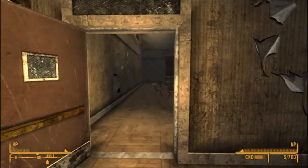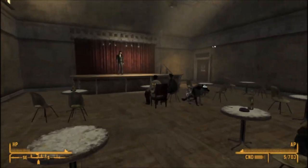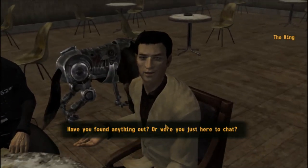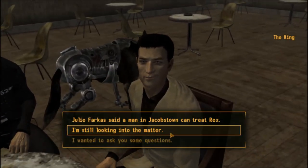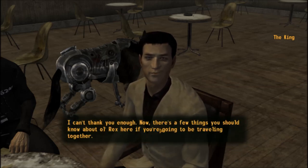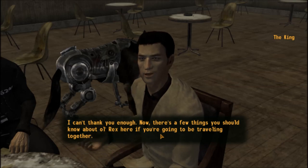Now check in with the King for one last time and he will give you Rex as a follower. Welcome to the team, Rexy. You don't have to take him to get his brain fixed at all, but if you do, you have a choice to upgrade either his attack damage, his speed or even his armour. For a full guide, check out Part 2 — there's a link to it in the description.